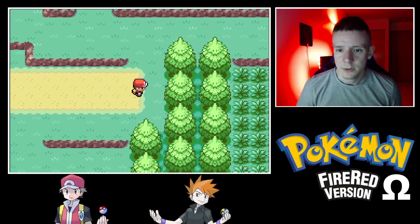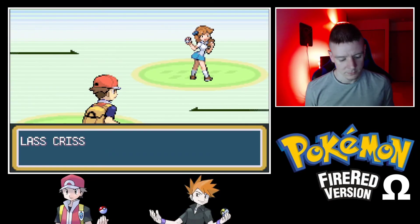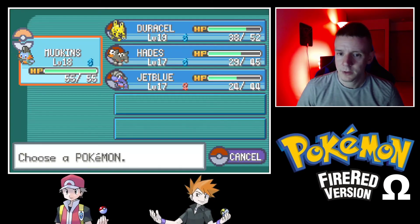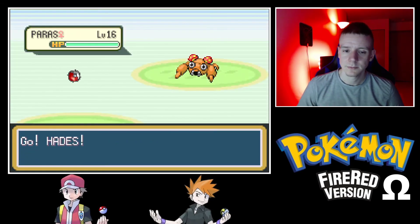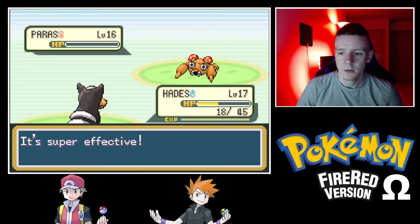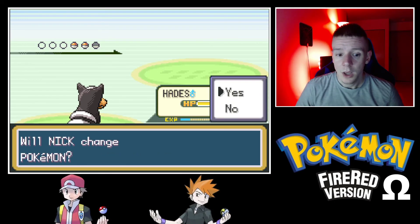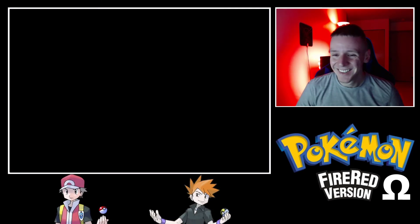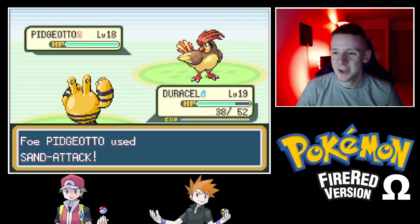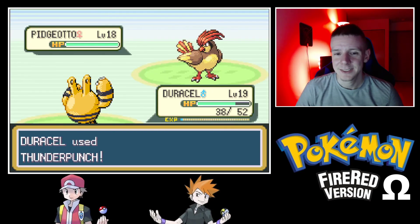There's a trainer outside! Lass Chrissy has a Paras — it's going to be a terrible matchup for Mudkip. Luckily we have Hades. Oops, I pressed the wrong button and now I have to pay for it with a Sand Attack. Thunder Punch hits — yes! Thunder Punch is awesome to have.